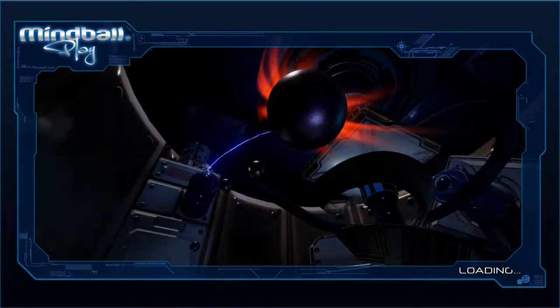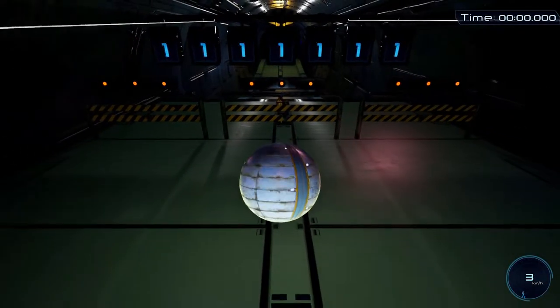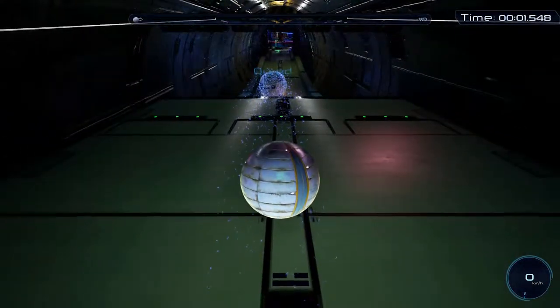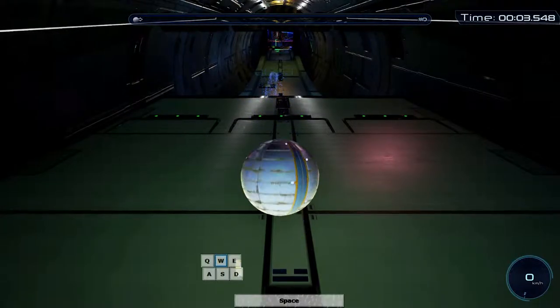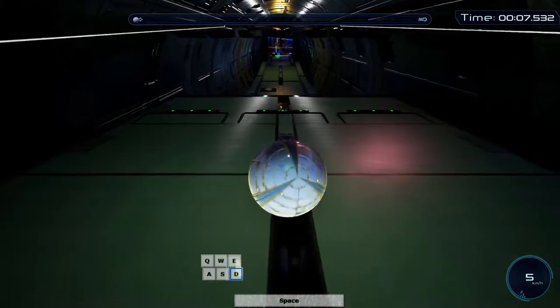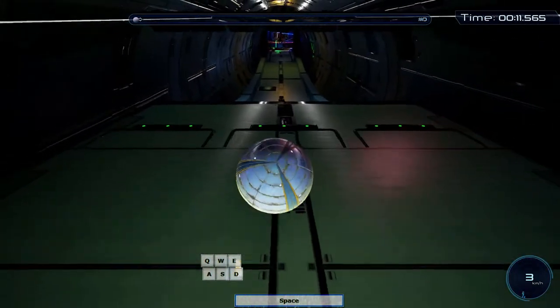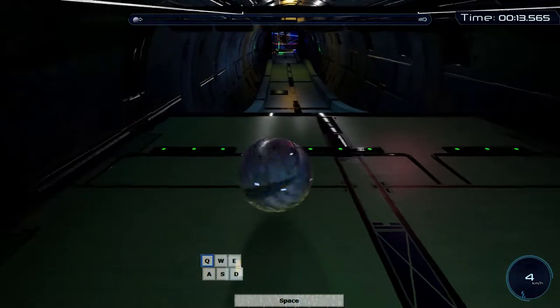As we head into the game there's a five-second delay before you can start playing. I'm going to start off by showing you the controls on a keyboard: W for forward, S for backwards, A and D for turning. You can also jump using Space, and you can spin the ball in a different rotation with E and Q.